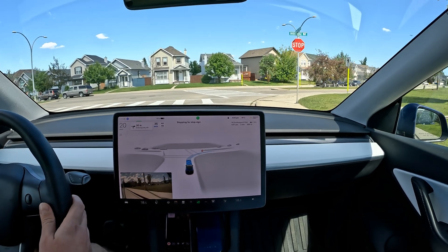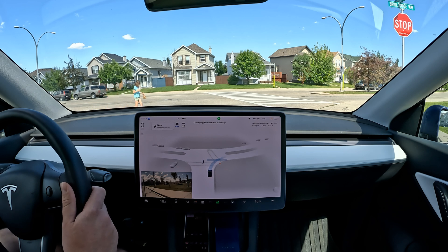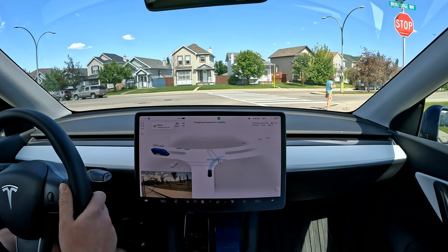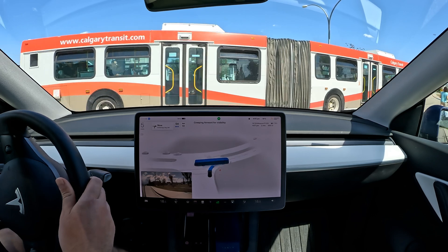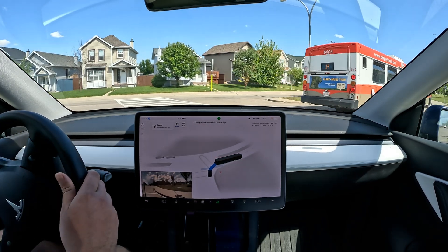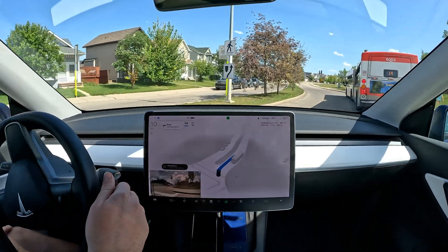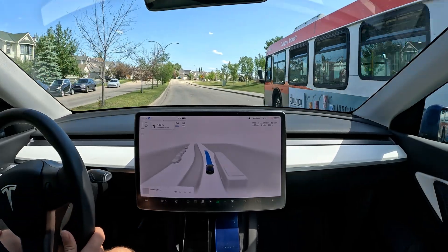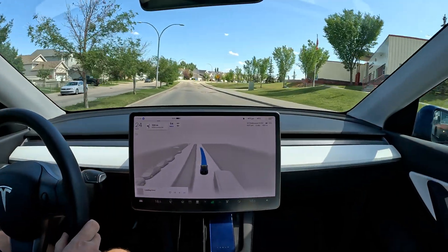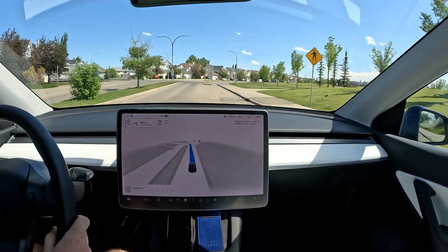I wonder if these speed zones are actually a map layer. It does stop for a pedestrian — awesome job for that. It says it's creeping forward for visibility. It highlights the bus, it does see it. It goes around the bus, but it's a little bit timid — still needs a bit more flushing out for these types of maneuvers.